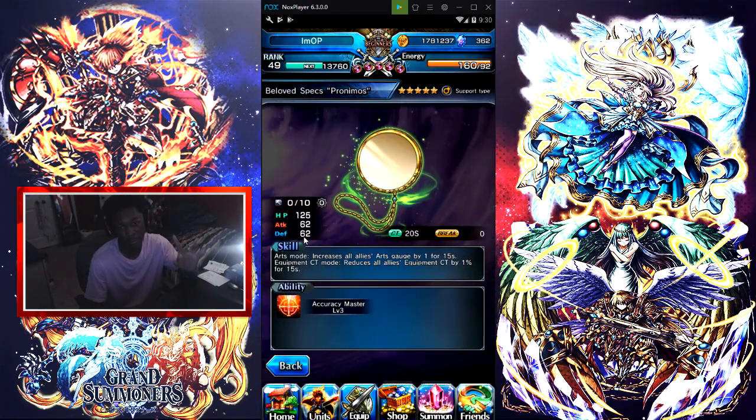This is one of the most important equipment pieces you want to get for Fin. The skill increases all allies' arch gauge by one for 15 seconds. Equipment CT reduces all allies' equipment CT by 1% for 15 seconds. The ability gives Accuracy Master level 3, so when you're doing giant bosses, Crest Palace, or other things where you need accuracy, you've got it. You need to use this equip — you need to have it on Fin or any other unit, but mostly people run this on Fin. This is one of the most important equips to have when running Crest Palace or going for giant bosses. The CT is 20 seconds, which is not that bad — it comes back really fast. This is one of the best support equips out there, in my opinion.